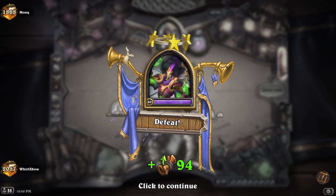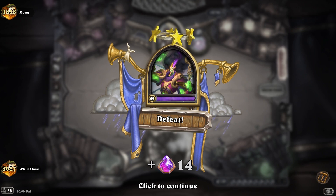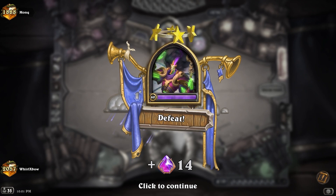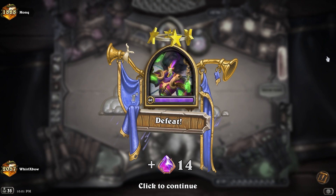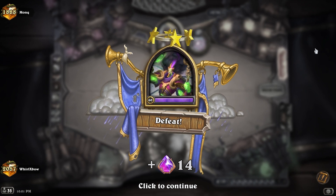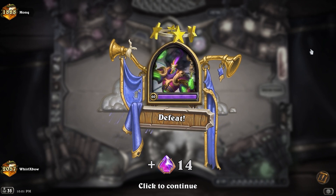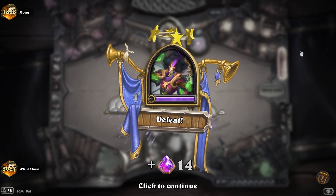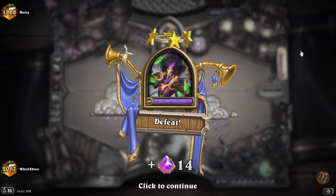I think I was off with my math. If you kill the double deathrattle dude at the same time that you kill something else, it doesn't double the deathrattle. Because if my math was 24 and he had 18 cards - he should have taken that, then he drew one for turns that is 17, and he only took 4 or 5 fatigue. If I would have gotten it off with my spells, he was dead.